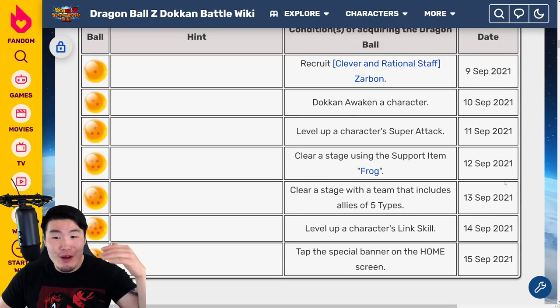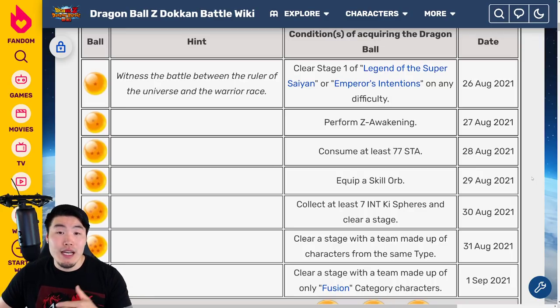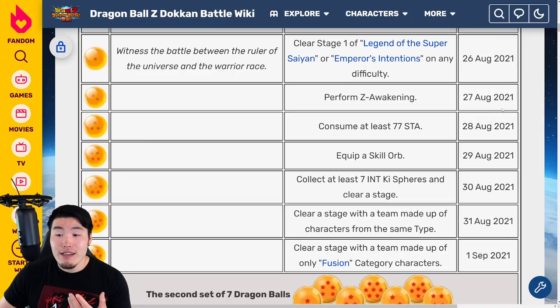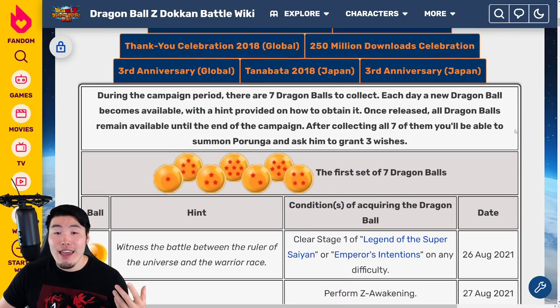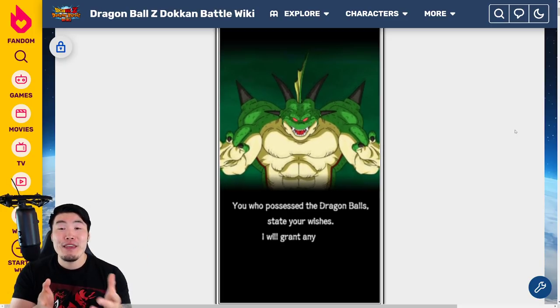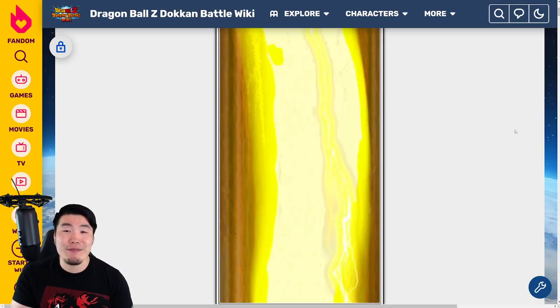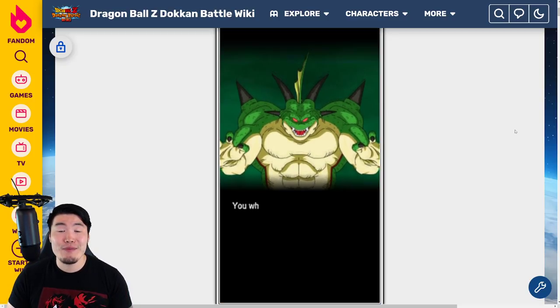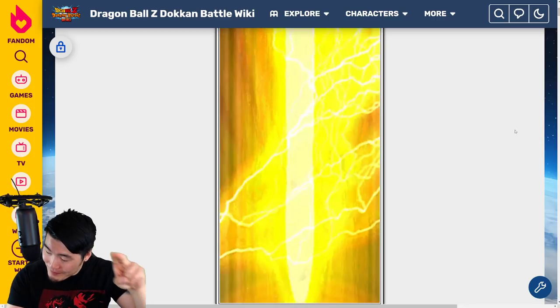That's it guys, that is today's video. Those are the wishes, and those are all the ways to get each of the Purunga Dragon Balls for all three sets. One new ball becomes available every day from the first day of the campaign, which is the 26th. So if you can't get a certain ball, just check the date — it might just be because that ball isn't available yet. Hopefully this helps some of you out there. If you liked the video, make sure to like it. If it's your first time watching, hit that big red subscribe button to join the Tiger Squad, and hit that notification bell too so YouTube knows you want to stay up to date with all my latest content. I'm Tiger with Tiger Uppercut Video, signing out.